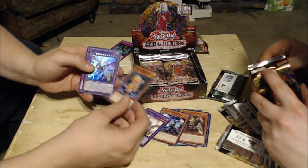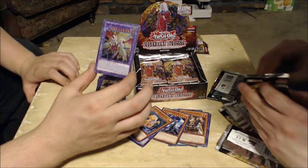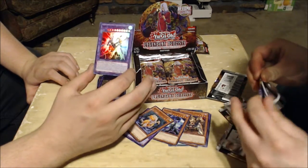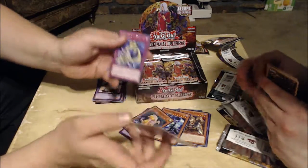Barrel Dragon, Panzer Dragon, Arm Dragon Level 3, Arm Dragon Catapult Cannon — ugh, that thing is so hard to summon. It needs VWXYZ Dragon Catapult Cannon and Arm Dragon Level 7. Its effect is really lackluster for how hard it is to get out on the field. Still looks cool though, but it's really annoying.